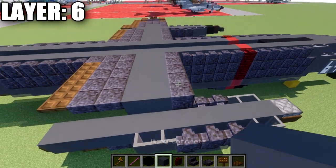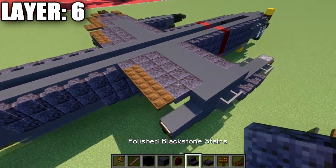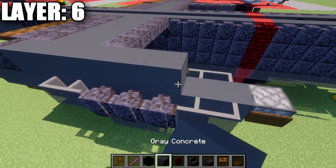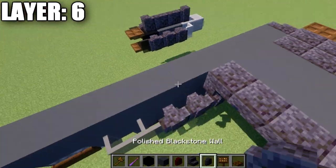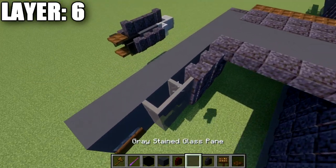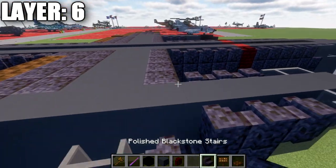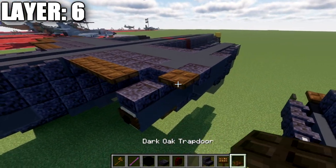For this section on the back of the polished blackstone stair, we place a gray concrete block followed by three more back for a total of four. We place a polished blackstone stair on the back, and then a polished blackstone slab coming off the front of that stair. We then work toward the front for our engine — place five gray concrete blocks going forward. On this side, we place three polished blackstone walls and then two gray stained glass panes, same on the other side. Then here we have our polished blackstone upside-down stair, two gray concrete blocks, a polished blackstone top slab, and two dark oak trapdoors back from that.